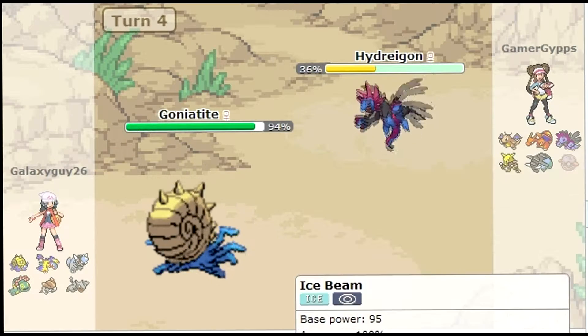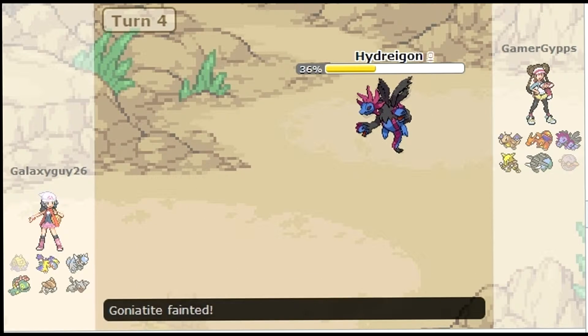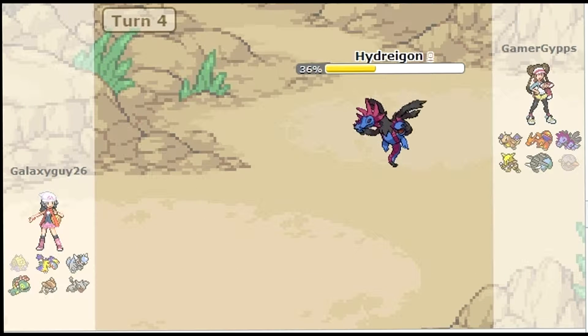Anyway, I get the Ice Beam off — super effective, a lot of damage. It's obviously quite a special defensive beast, unless Goniotite's stats are so low it just doesn't even matter. I think I stay in and go for the Ice Beam again. However, he carries Focus Blast — god damn, how did that hit me — and my Goniotite goes down.